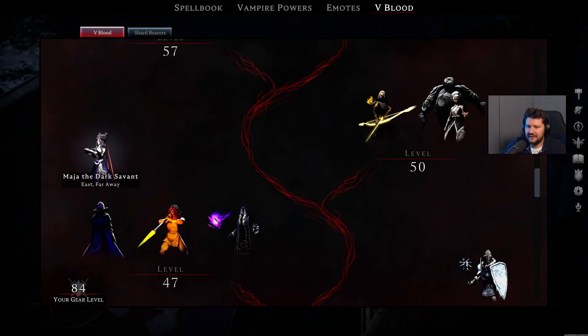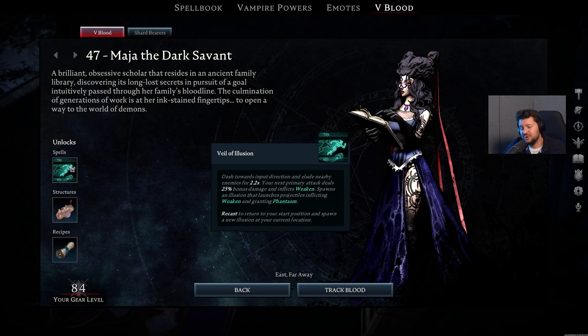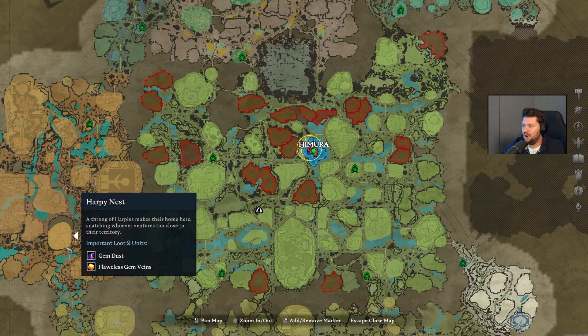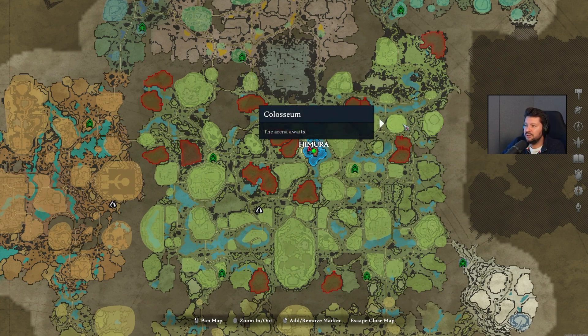Finally on level 47, we have Maya the Dark Savant. She unlocks the Veil of Illusion ability, as well as the Study so you can unlock blueprints in your base, with of course also the Scrolls which can be produced at the Paper Press. A new zone was basically added called the Forbidden Tower, which you can find in the northeastern part of the map, pretty close to the Colosseum if you are already familiar with that one.